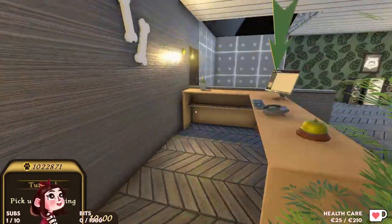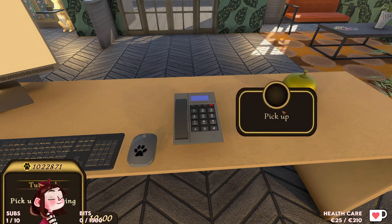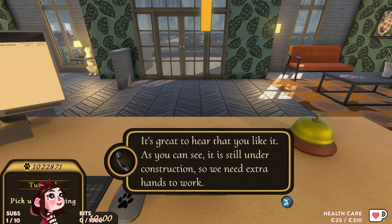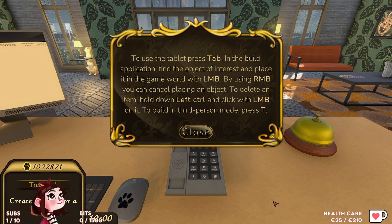This is actually looking like a proper hotel! Pick up the ringing phone. Hello? Hi, Uncle here. I'm glad you're going to help me out. My uncle's name is Uncle. He asks: 'What are your first impressions of the hotel?' It's having lots of space, to be honest. 'It's great to hear that you like it. As you can see, it is still under construction, so we need extra hands. Let's start with the basics — build a room and paint it for our first guest.' To use the tablet, press Tab. Find the object and place it with the left mouse button. Right mouse button cancels placing. Hold left control and click to delete. Press T to build in third person mode. Let's hope we're not going to forget that.